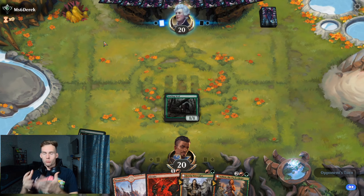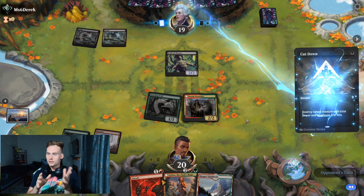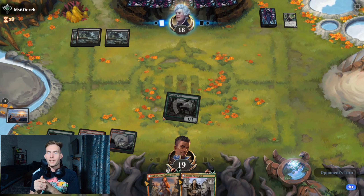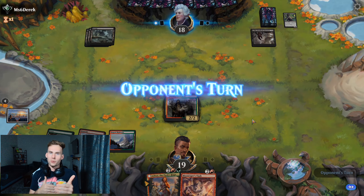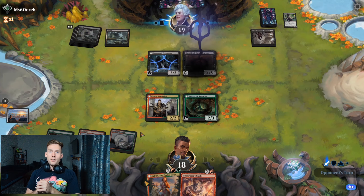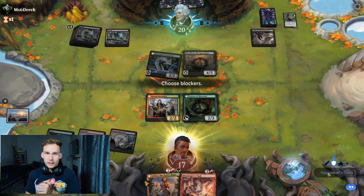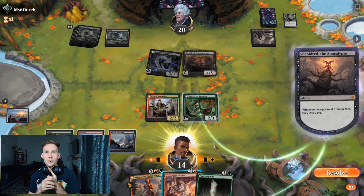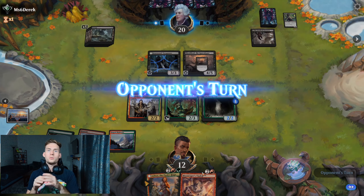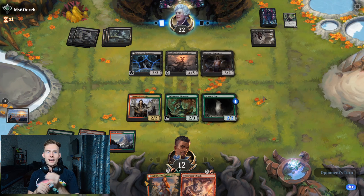Unfortunately, because our deck thrives on stupid bullshit like Paxon Pup stacking, it means we are also very vulnerable to stupid bullshit — defined as anything that stalemates us. We are always looking to have a significant advantage by around turn 4, and so if any deck can hold even with us or have a meaningful advantage after turn 4, we are probably screwed. Case in point: the opponent has now brought out a Sheoldred, and we don't do a goddamn thing. None of our removal can handle it solo, and we don't have anything on the board that can swing into her — and we wouldn't want to anyway because she has Deathtouch. Most stalemates we lose, but we especially lose stalemates against black decks because these guys chip at your life like they are the IRS. It is relentless.